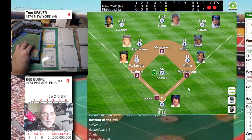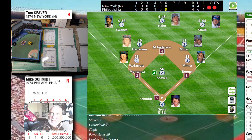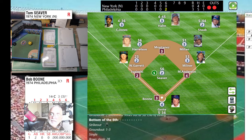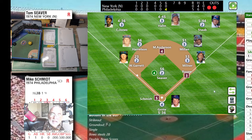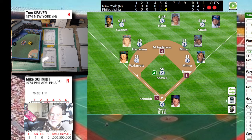Boone is 0-for-2 today against Siever. Siever gets the sign from Grody from the set position — pitch is a line drive base hit, the fifth hit in a row. Rolled 33, 55, 44, 66 — another base hit with a 14. That brings home two runners. Two-run single — stopping at second will be Anderson. At this point it's five nothing — we're gonna pull Siever. He's allowing five runs — I just can't believe it.